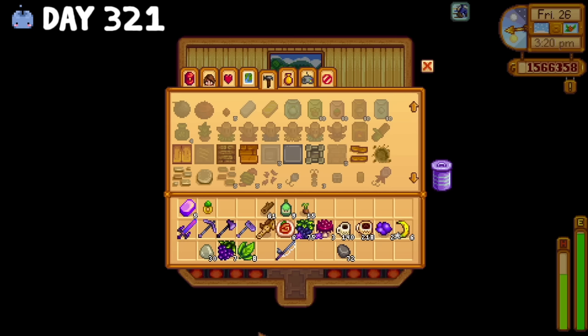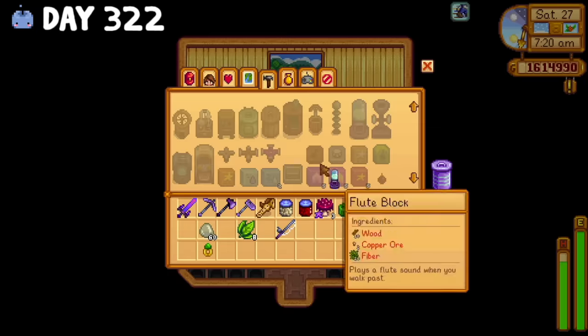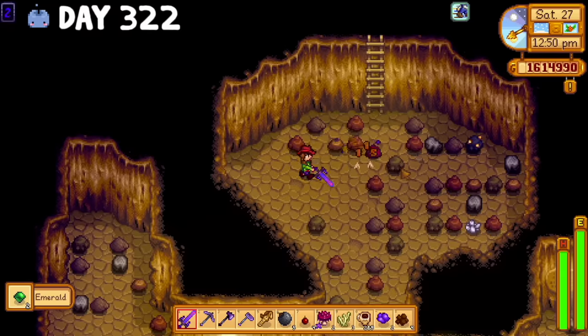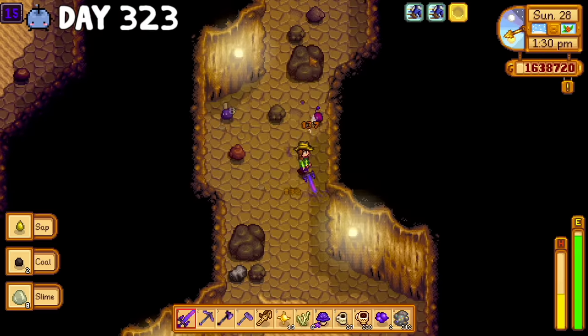I kept chronically forgetting about Abigail's existence, but I remembered to bring her a gift the next morning and then purchased the heavy tapper recipe from Mr. Chi. I crafted some more recipes and then spent the rest of the day deforesting the entire desert. On day 322, I made a second slime incubator and returned to Skull Caverns to try and get more cloth and gems to sell for profit, and the next day was pretty much the same thing.